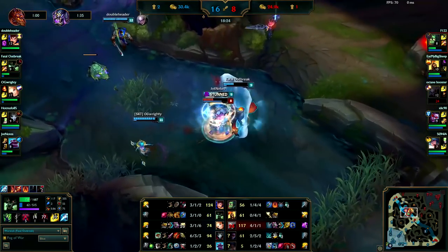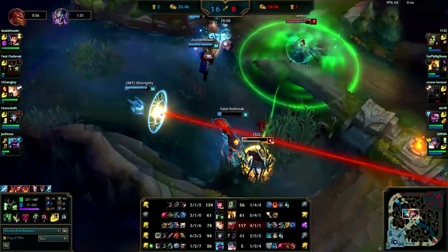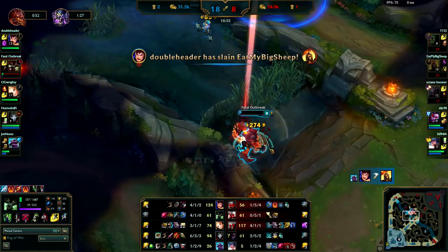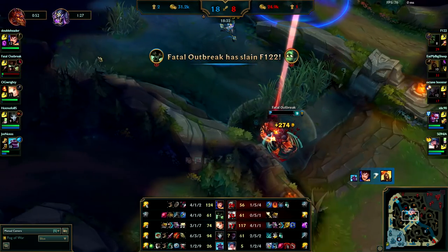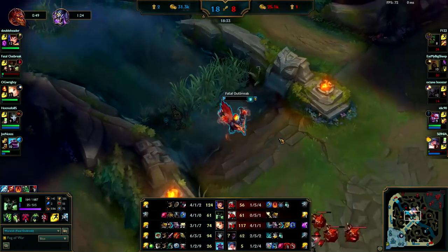Luckily you get the kill — you need to work on that smiting though. Good job staying on the Amumu. Whenever you're fighting someone in a bush, try to stay in the bush with them, because if you're outside of it, in between your auto attacks if he hasn't hit you yet you'll lose vision of him and it will cancel your auto. So whenever someone's in a bush, stay in the bush with them.